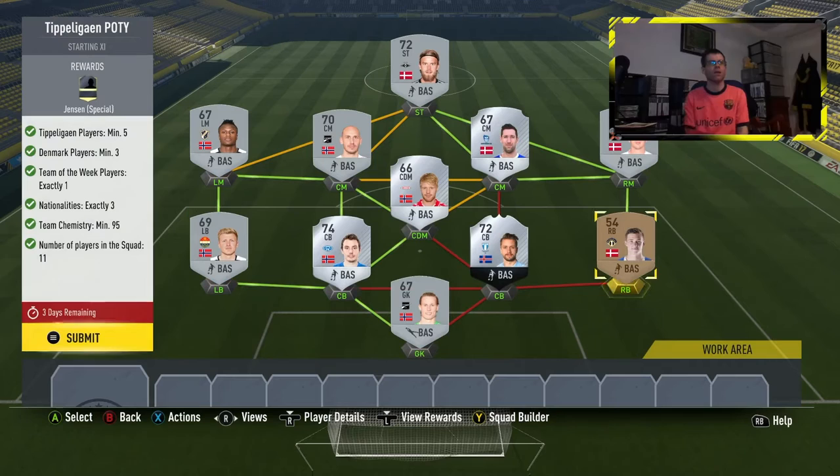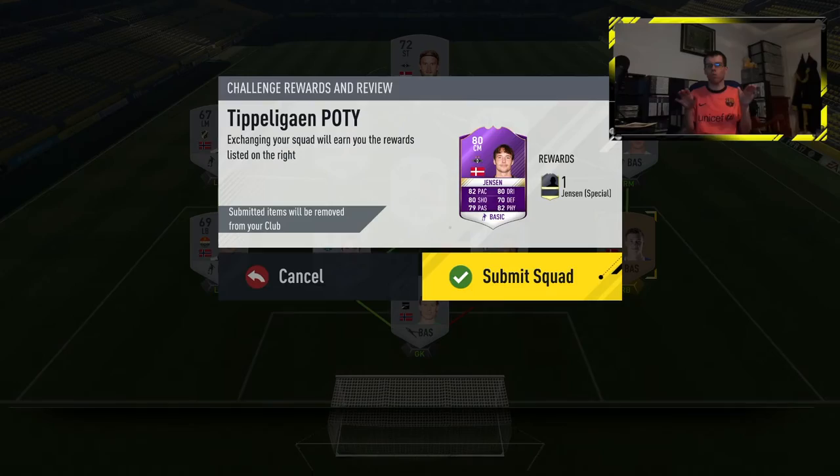I've pretty much built the squad now. Don't build it the way I built it because it will cost you a bit more than usual — like 1700, 3000, three and a half k, nine and a half k. You can actually get this much cheaper by using bronze players and fiddling about with it. You can definitely get it well cheaper.